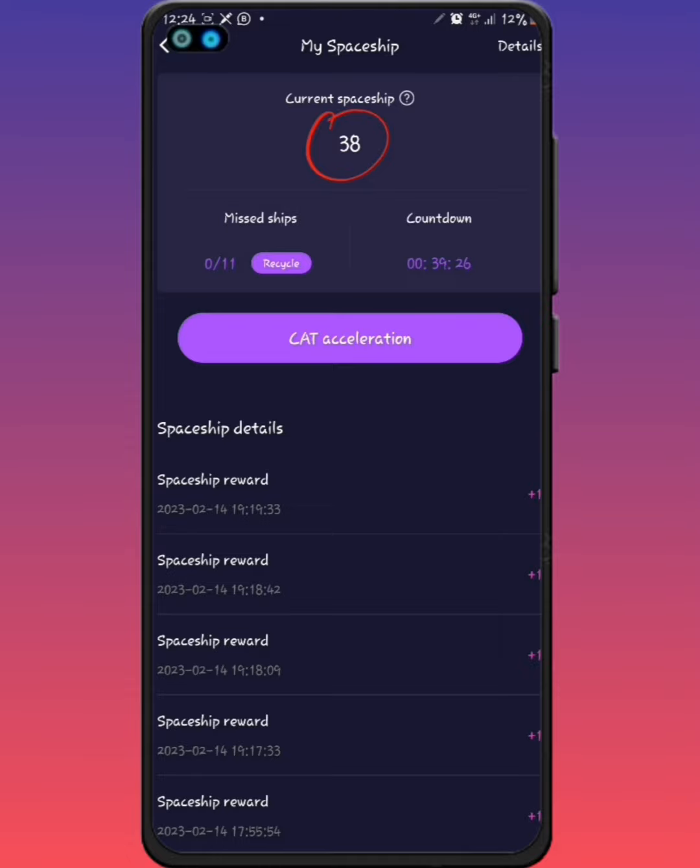I have 37 or 38 spaceships right there. Notice something very important — look at the countdown. The countdown is about two hours. So within every two hours, you can claim about four spaceships by watching ads and claiming them. Once you claim it, click on the spaceship hovering button and it brings you to this page where you can see the countdown and follow it live, claiming as many as possible.